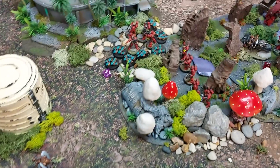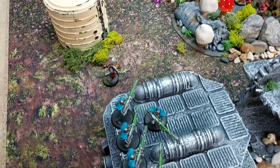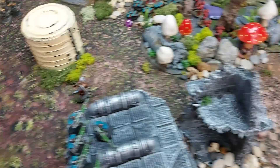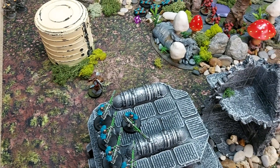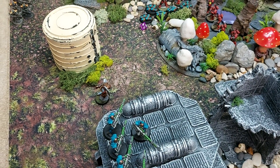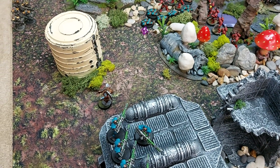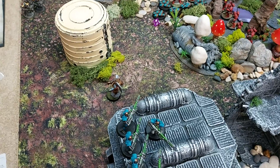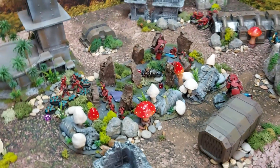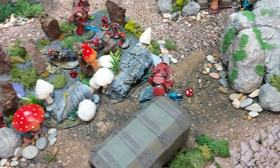Nathan's only charge fails morale checks — one unit loses six models and needs to roll a one or two to stay, requiring two CP to keep the lone power fist model alive since he could threaten characters. CP is spent. That ends turn one — Blood Angels held their own despite heavy losses to the Sanguinary Guard.